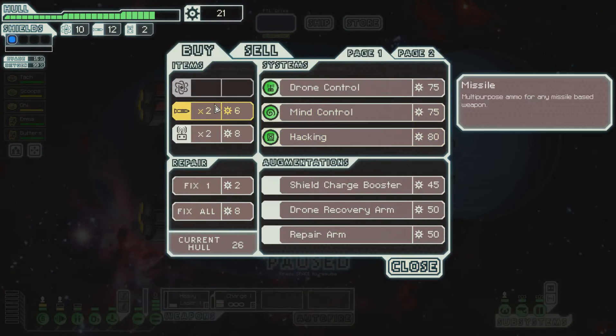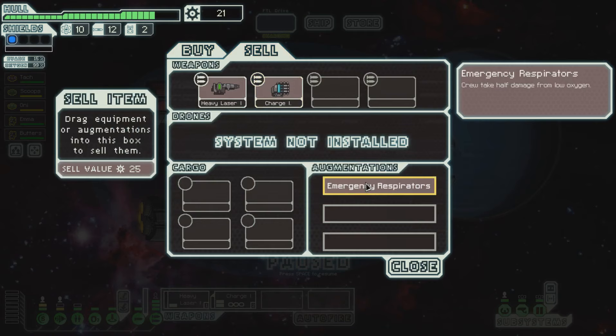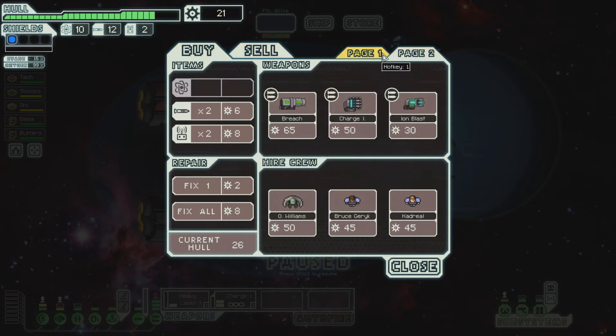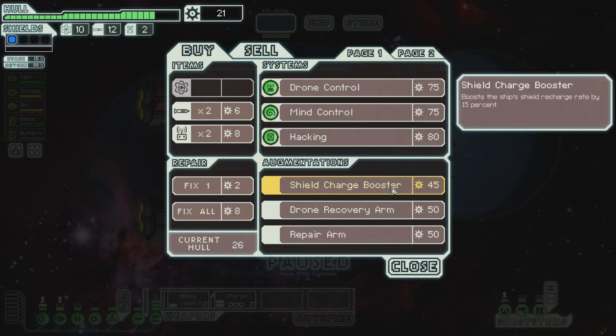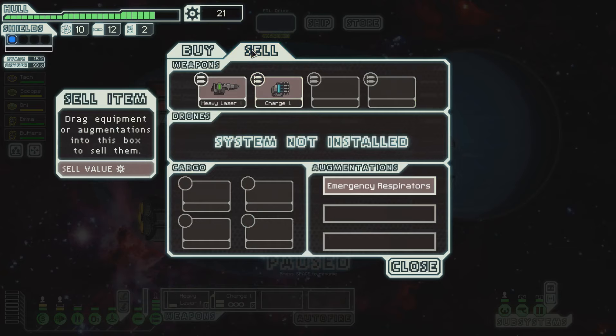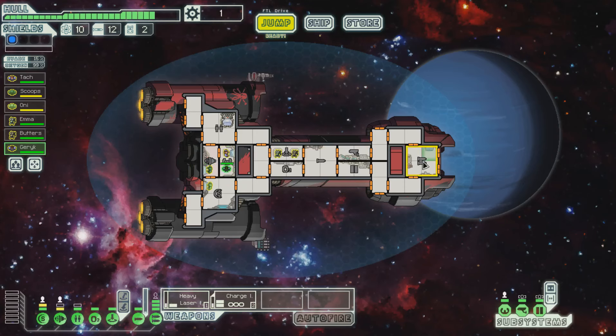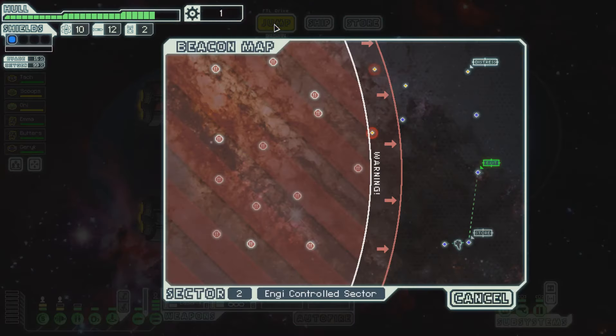It's less scrap but more fuel. Now with 21 scrap, is there anything here we want to buy? I could sell the emergency respirators for 25 — that would get us up to 46. Is there anything here I want for 46? Ion blast would be pretty cool. I could get a crew member, or a shield charge booster. I do like the idea of having another crew now that I have weapons. Let's sell this and get a crew member — let's get Bruce over here.